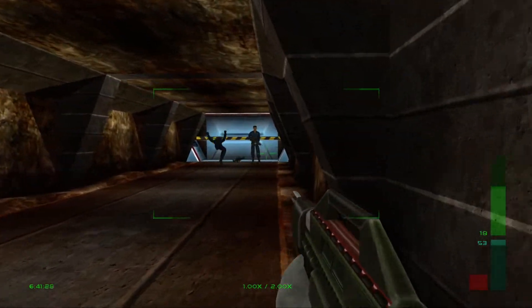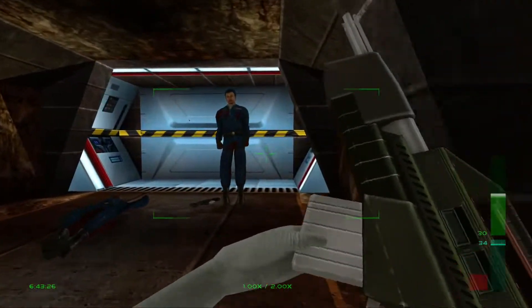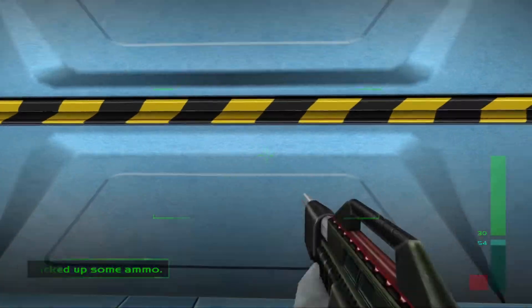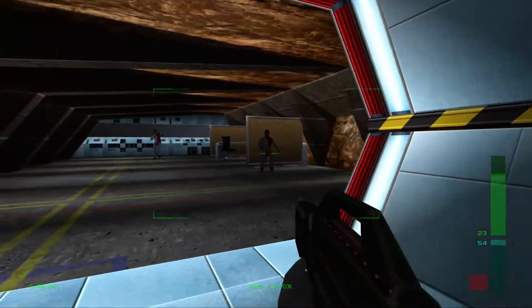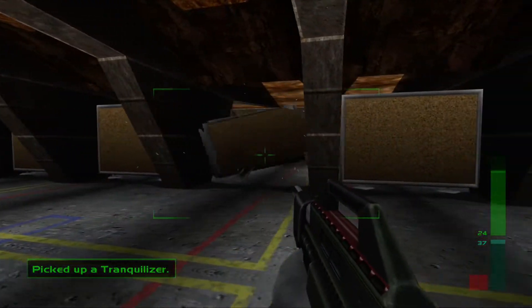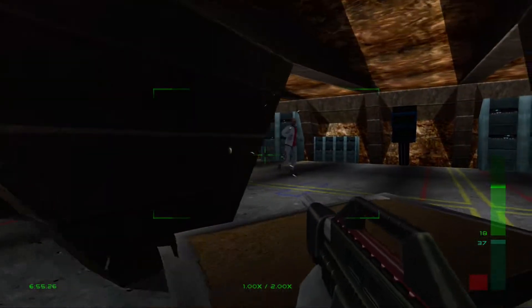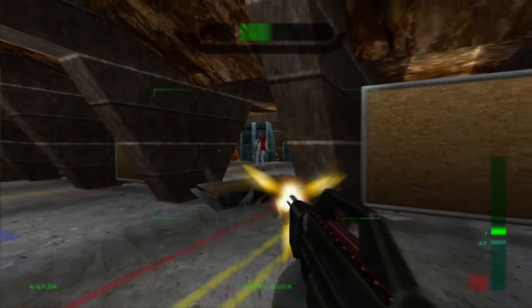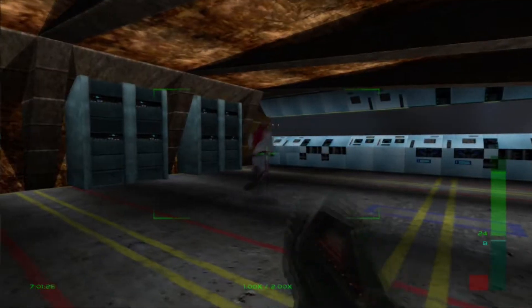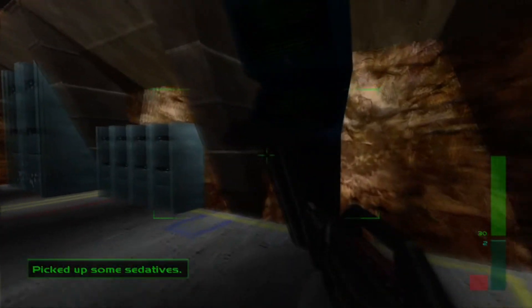We have a few more guards. These guys have got tranks, and we have to shoot these walls down. They hit us with a trank, now we're going to get a little dizzy. Yeah, there we go. And we activate this console. And that's it.